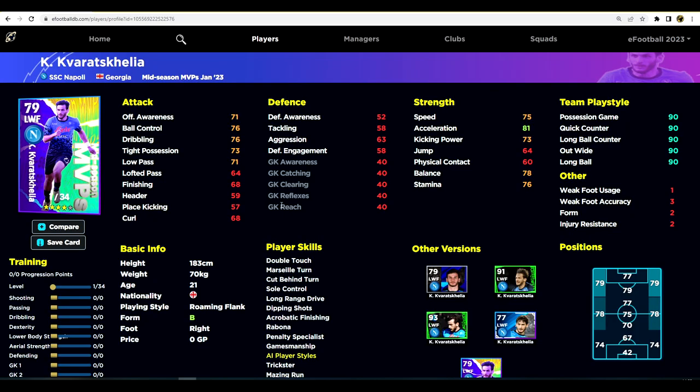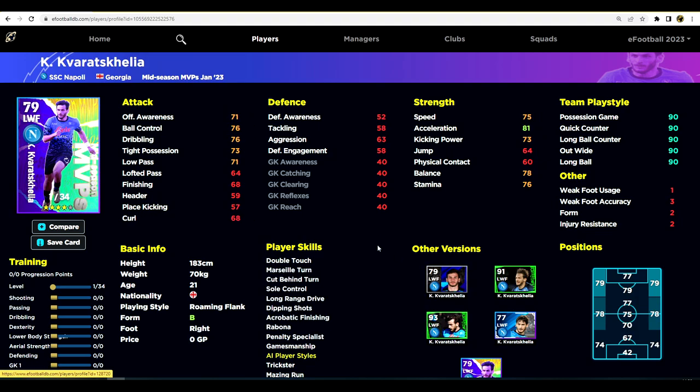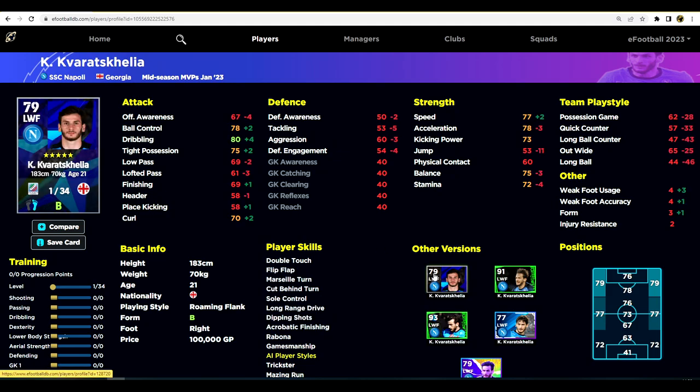This is the version released as the mid-season MVP back in January. You can see he's got 34 levels, a 79 overall rating as a left winger, and his stats are pretty decent. The big advantage of this card is his team play style. On eFootballDB you can simply hover over another player version and get a real-time comparison without having to click anything — just literally hover over.